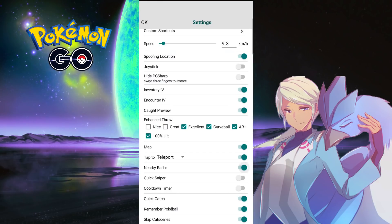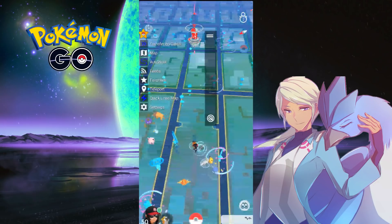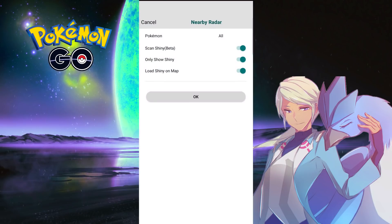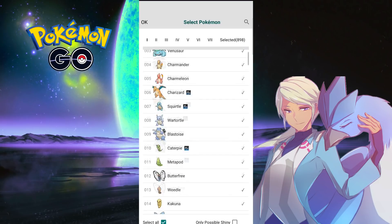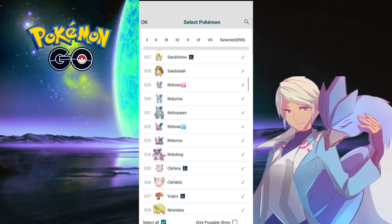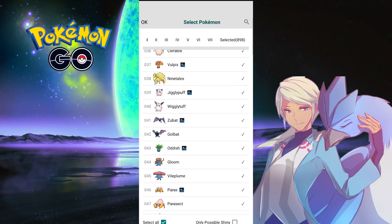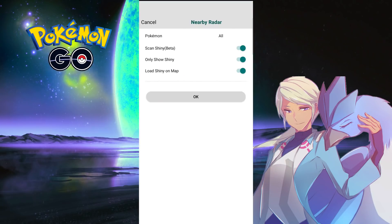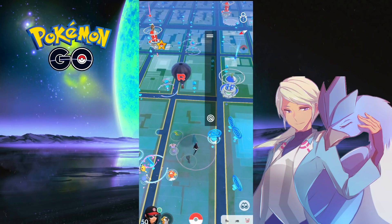To activate it, simply click 'Nearby Radar' and turn that on. It pops up a radar UI that you can drag around. Click on the radar and it'll show you options to add Pokémon — you can choose which ones you want to show up. It will also show which ones are shiny. There's also 'Scan Shiny' as a beta feature, 'Only Show Shiny,' and 'Load Shiny on Map.'